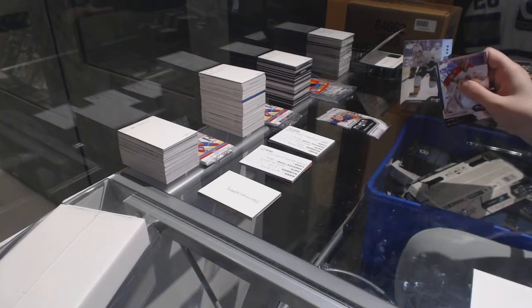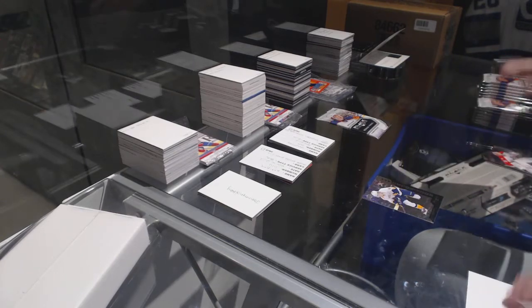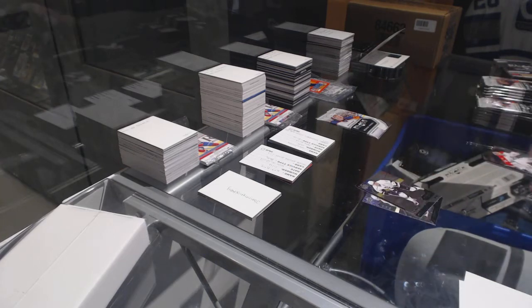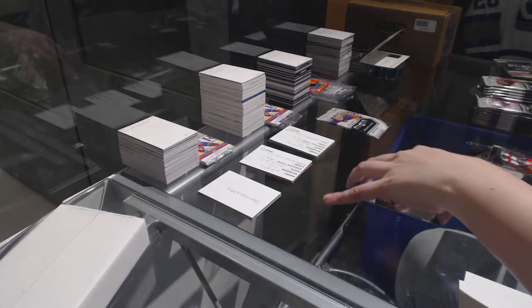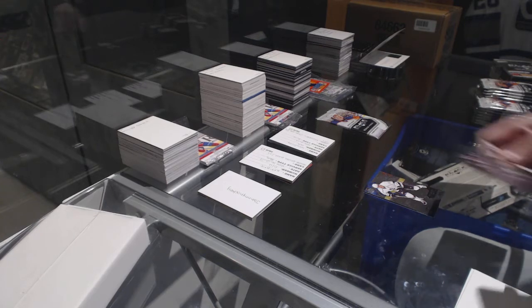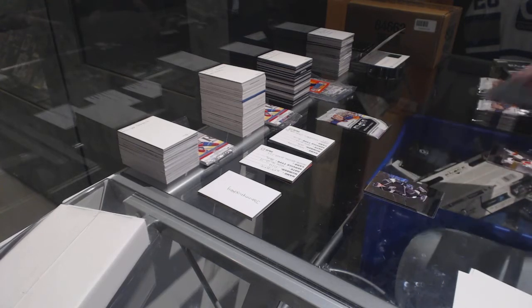We've got a Rookie Gems Triple of Philip Forsberg. Dual Diamond of Anjay Kopitar. Double Diamond of Jeff Carter. The base cards are all upside down for some reason.